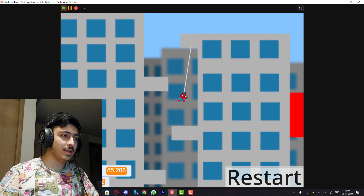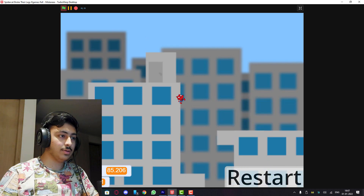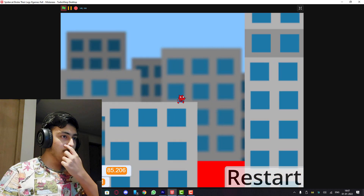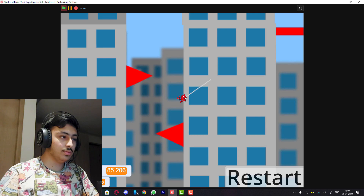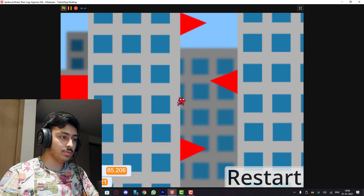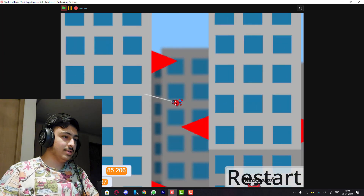Let's do it again, I can do this. That was pretty easy, let's go. This game is really good - the grappling mechanism is really great. One thing you can do to make it better is add more details to the world, like the buildings should have actually detailed windows and not just blue boxes.